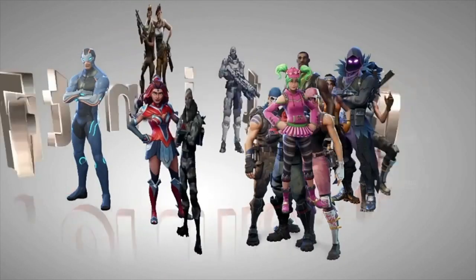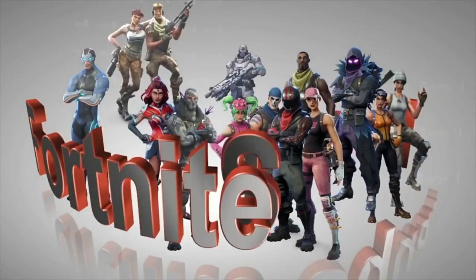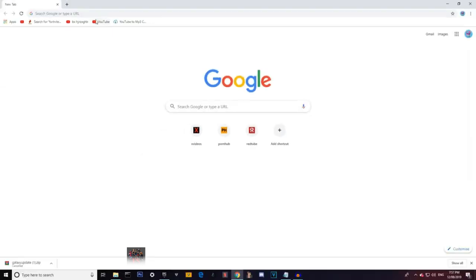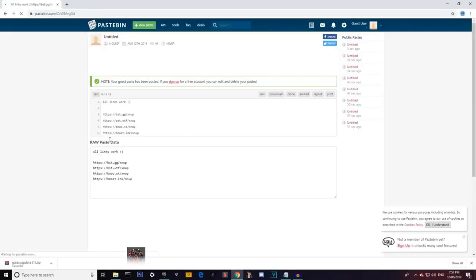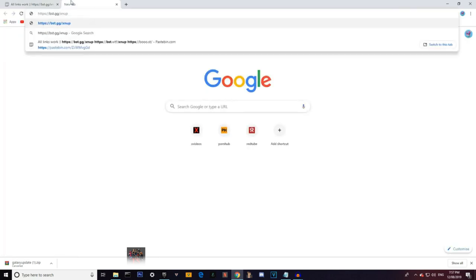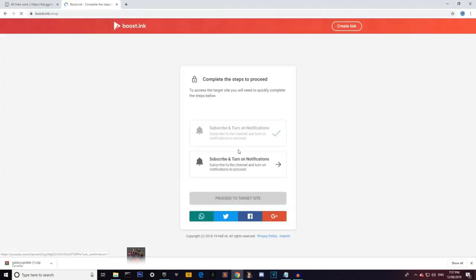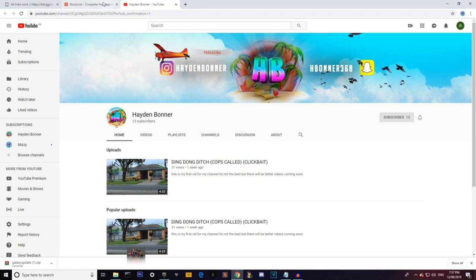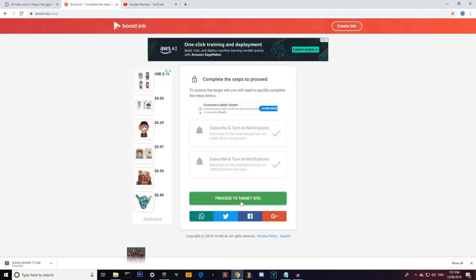In the description you'll see a link — it's a pasting link, which basically means it won't get blocked. Just copy that and put it into your browser, and it'll come up with all the links. If one of them is blocked, choose another one. Then I'll just ask you to subscribe to my channel and my mate's channel, and once you subscribe just come back here and press 'proceed to target site.'